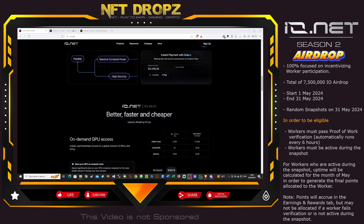To participate and be eligible, you have to put your PC or GPU to work. They will verify this every six hours — not that you have to be on every six hours, but it's verified on that cadence. At the end, when the snapshot is taken on May 31st, it'll check where you were actually providing your GPU for calculations, and you'll earn tokens accordingly.